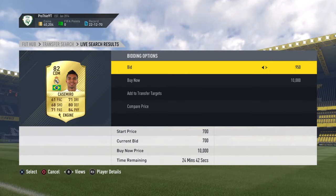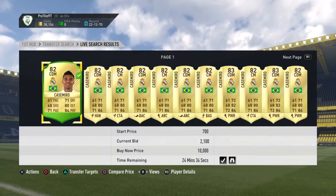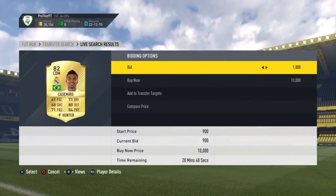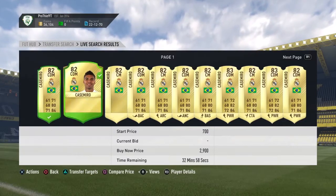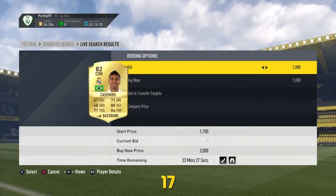I'm not too sure if I win all those bids — I might win some because it's an off-peak time. As you can see, I'm just mass bidding here, which I found is the way to go. But sniping, if you're on peak time, is the better way to go. If you're off-peak, then go for the mass bidding method on this player, because it really does work.